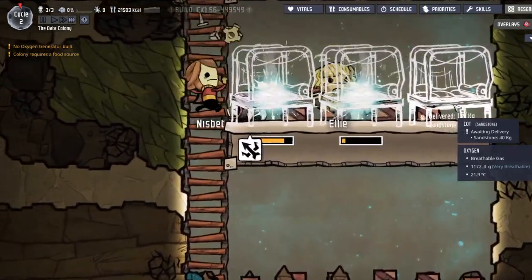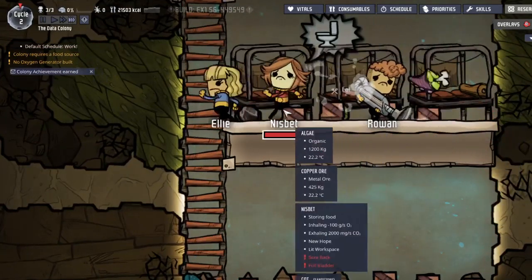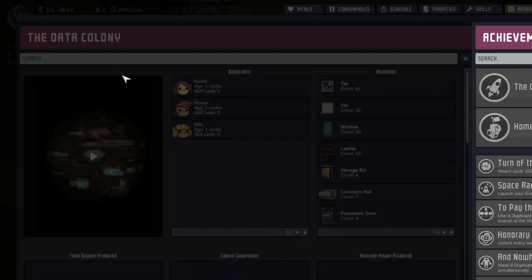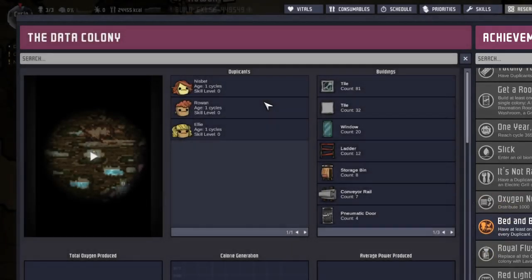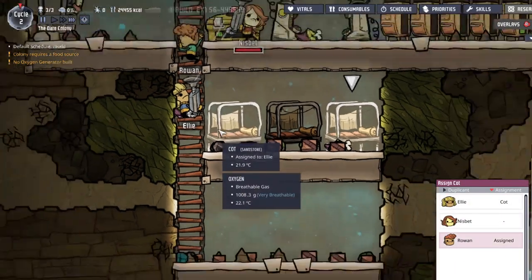Attack the stupid creature — yes, let's kill it! Only achievement earned — oh, it's the bed and bath thing. Cool — Ellie, that's yours; Spet, that's yours; Roan, that's yours.